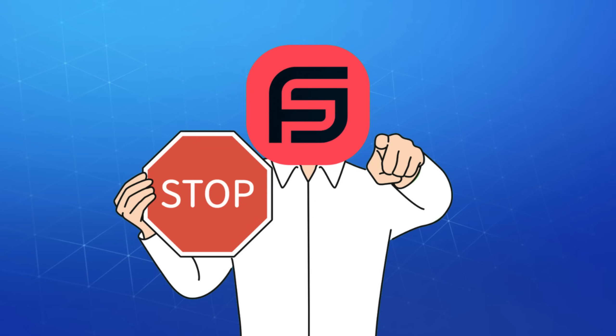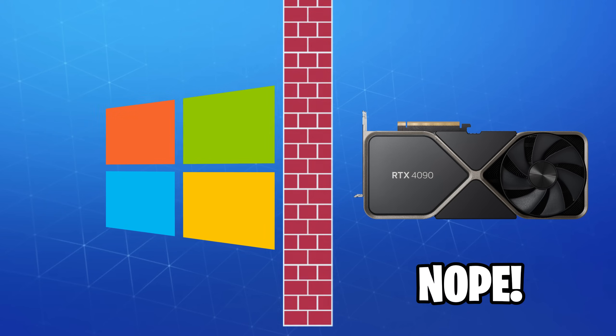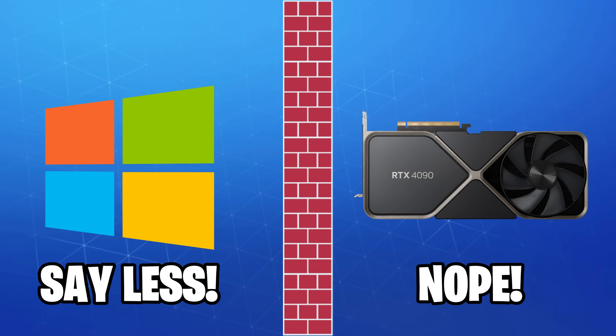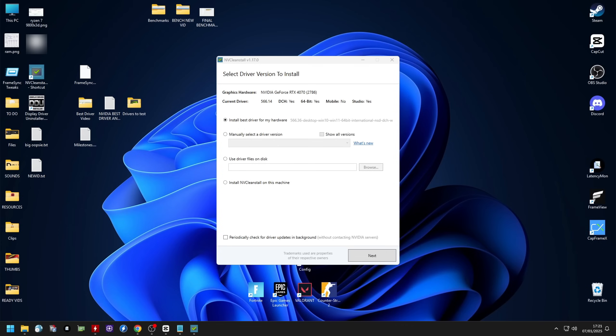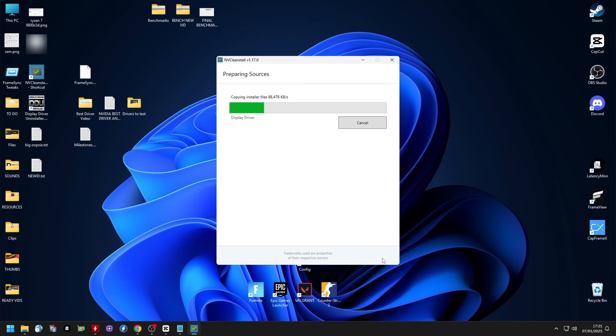Simply go to the DDU app, click on GPU and select NVIDIA, then click Clean and Restart. I recommend unplugging your Ethernet cable or Wi-Fi adapter at this point so Windows doesn't install a new driver automatically. After your computer restarts, open up NV Clean Stall, select the driver of your choice, and click Next — leave only the graphics driver ticked and click Next again.